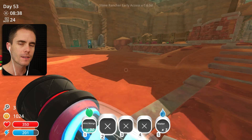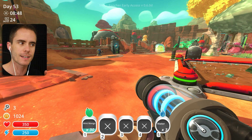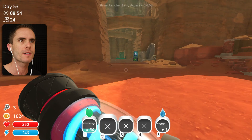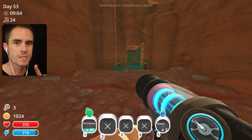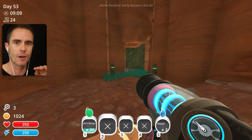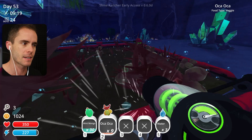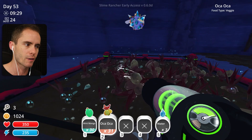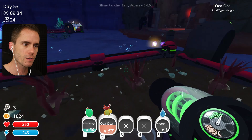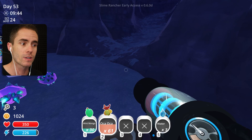That challenge is to get a Mosaic Slime back into this ranch under two or three days - I haven't decided yet whether it's two days or three days, maybe day three, 6 AM. We have to have a Mosaic Slime here in the ranch with us. There are some rules: you can't spend any money, which means no jet pack, no corrals, no gardens or anything like that to get veggies and plants. You can't spend any money and you can't make any money, so no selling of plorts. I'm going to try this in a future video. Let me know what you think - whether two days or three days is too much or too little.